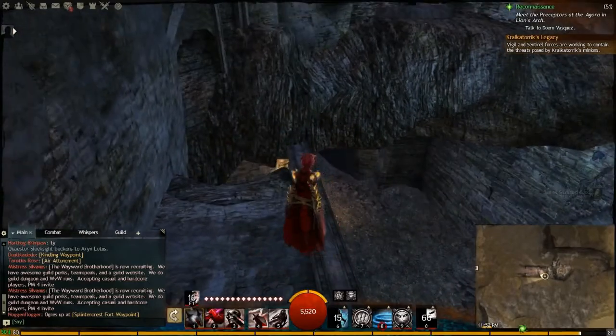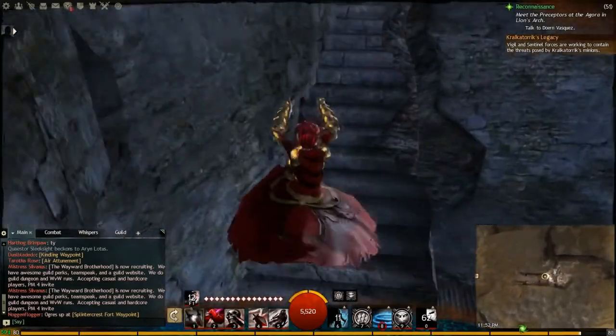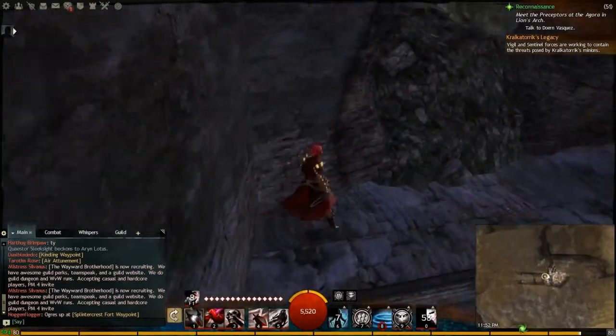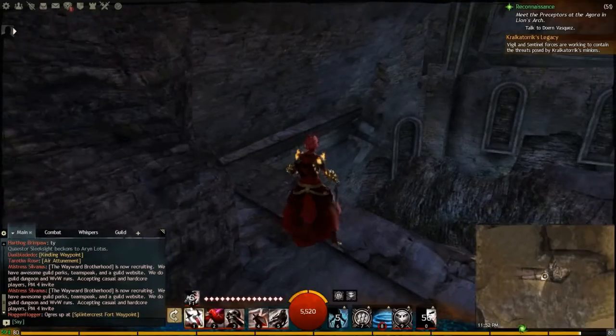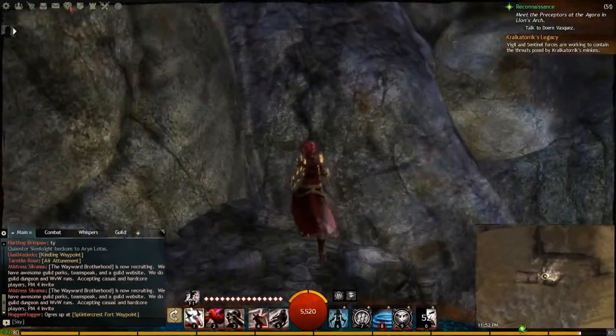Then I proceeded up the steps in the back. From the steps you want to jump back and forth across the room using the individual ledges to get around. Once you hit this point you will use the terrain on the wall to backpedal upwards onto this upper platform and then through the debris wall.